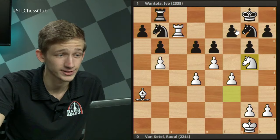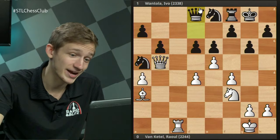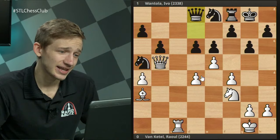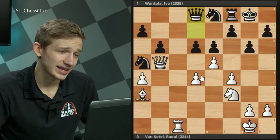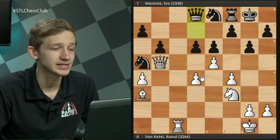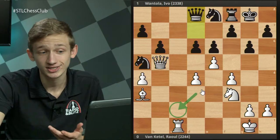This is often the downside of the Ne8 variation — in many lines Black has a very tough time actually activating this piece. Once you play Ne8 it's difficult to get it back into the game, especially after a pawn lands on e5. White has sacrificed a pawn on c4, but Black can't move any pieces and will have a very difficult time. The game continued with Qb5, defending the a4 pawn.